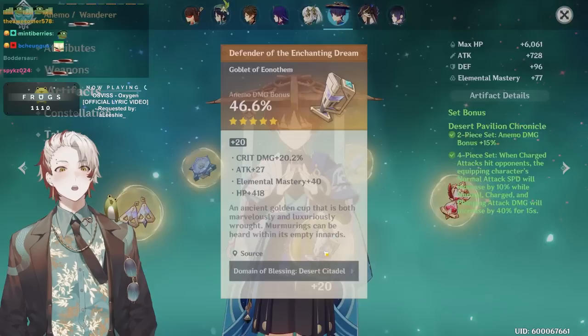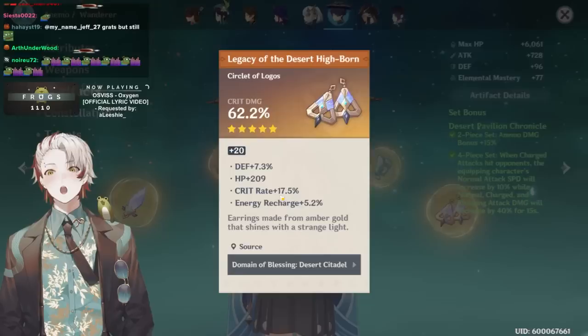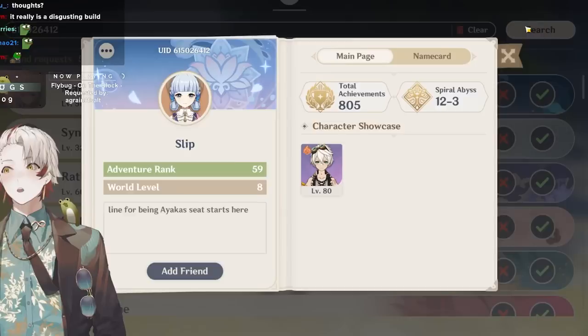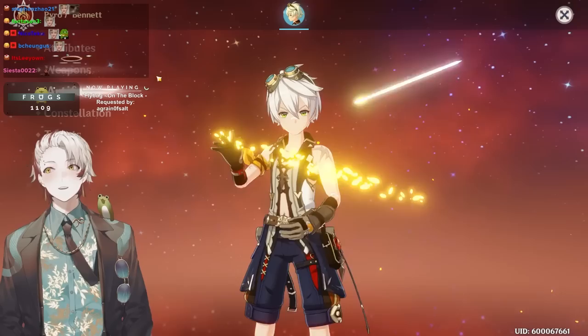How is this possible? I farmed the whole year for my Emblem pieces, you farmed four months and you have this, and this, and this. This game sucks, man. Nice water build — but what is this? What are you doing with Miss Splitter Bennett? Two Shimenawa, two Gilded Dreams.